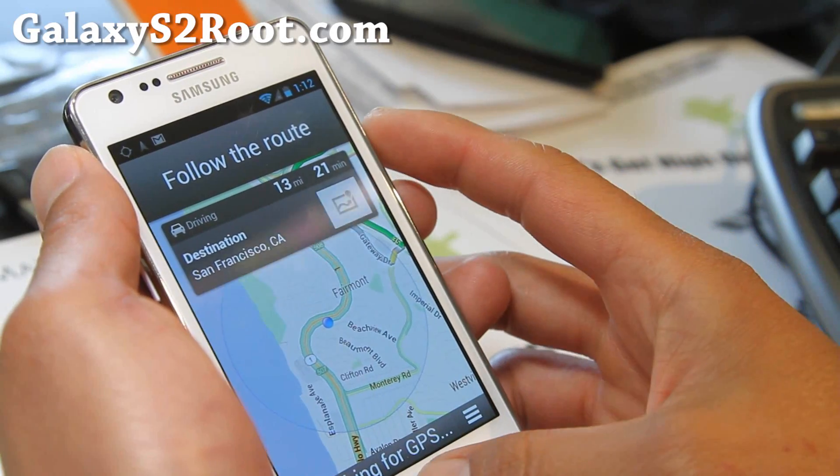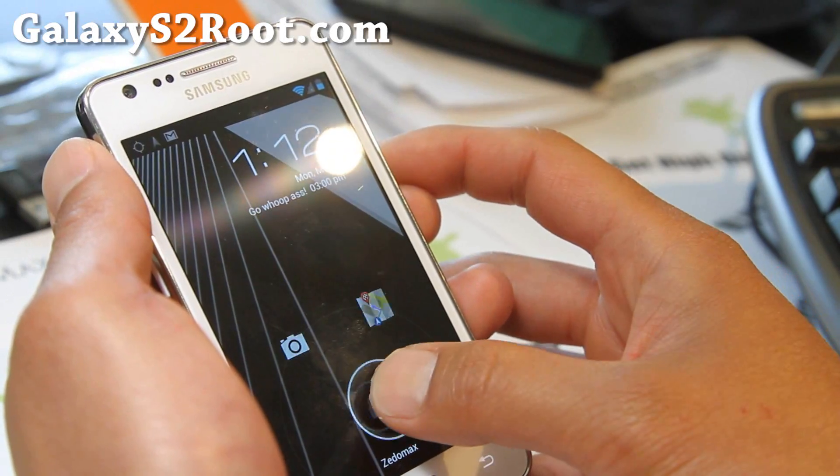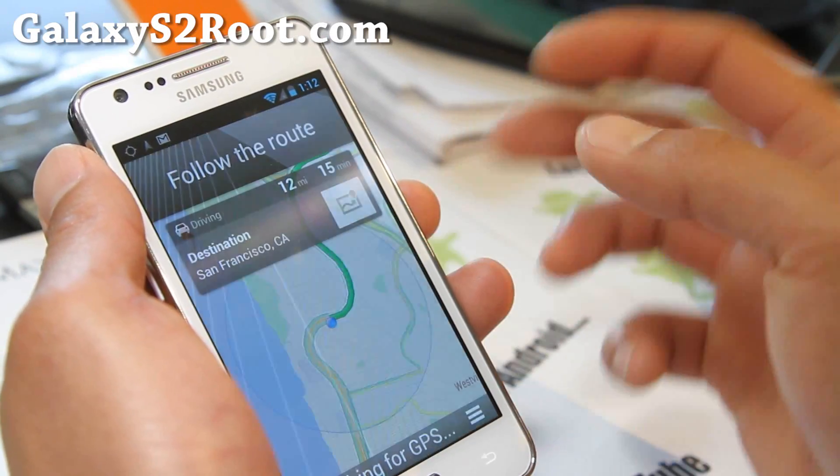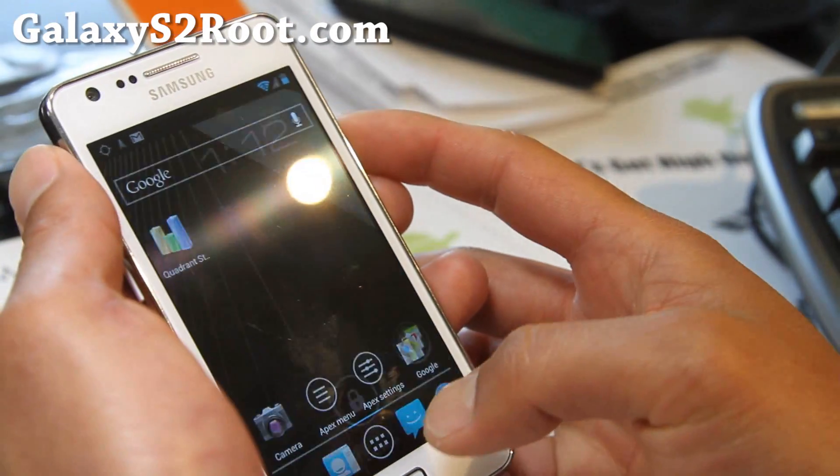I just put it as San Francisco, but you can even put in the exact destination. So if you want to go home, just tap it and it'll open up your navigation and give you a route to where you need to go.